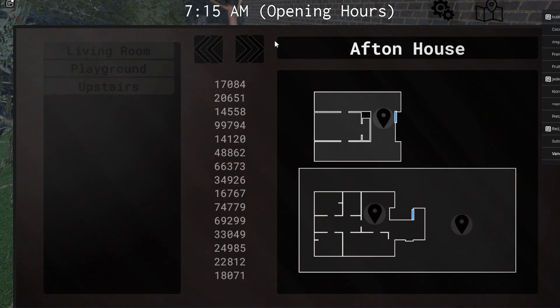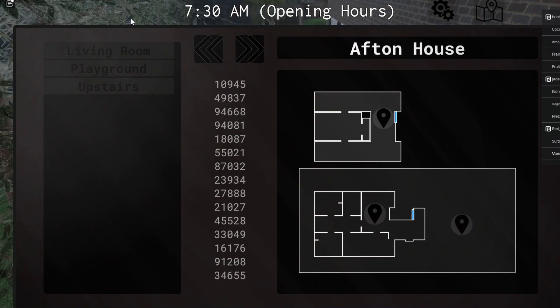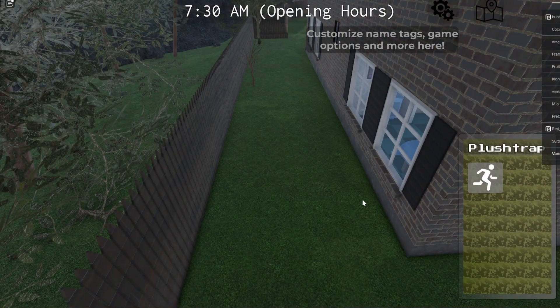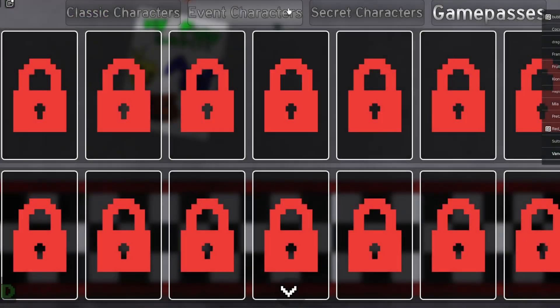Living room, Afton house - unavailable, I guess it's part of the game pass. Anyways, let's see the new character we got - event characters, secret characters... The Mangle!